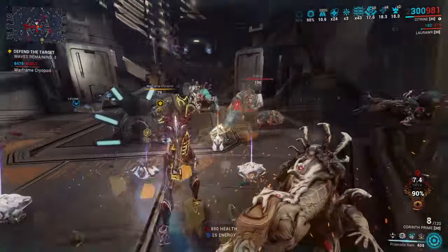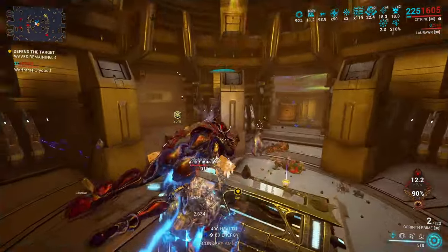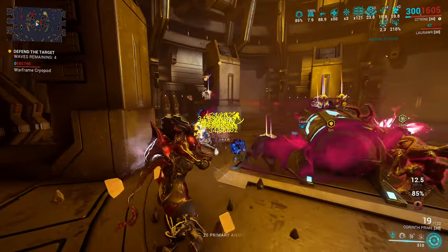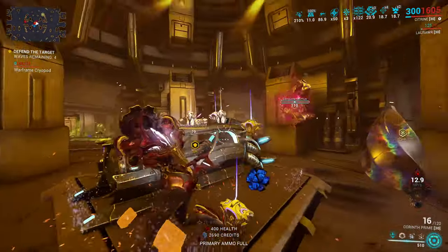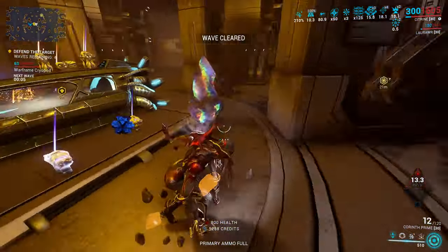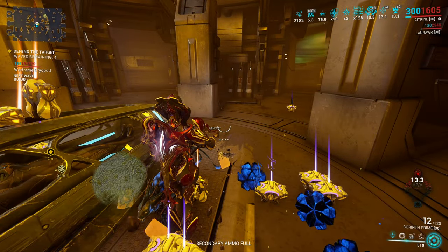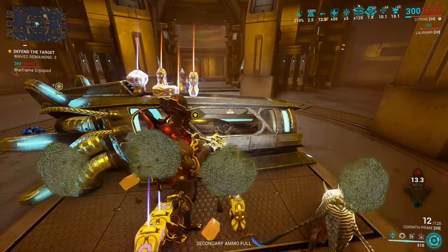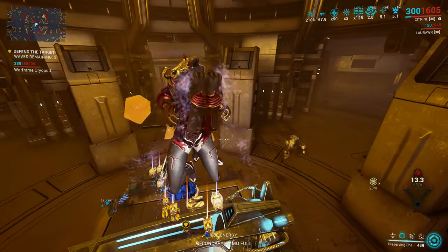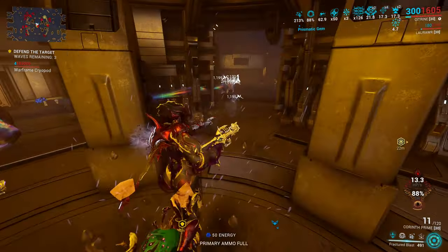To add some constructive criticism: defense objectives in horde shooters need to have some cover around them, for both the objective and the players — just put some walls around it. There needs to be a human number of angles to worry about, and effective ways of isolating those angles without too much sacrifice. In the Undercraft there are like seven angles plus two vertical angles, plus enemies can fly up, and there's no way of isolating any of those fights without sacrificing a huge chunk of the objective's HP. That's just an overwhelming number of things to deal with, even with the strongest weapons. Unless you get crowd control frames, your run is bound to end early.